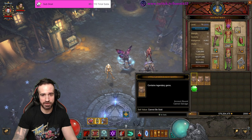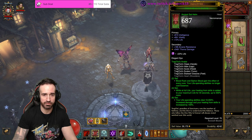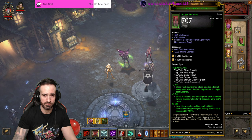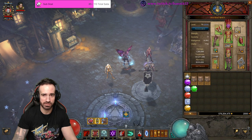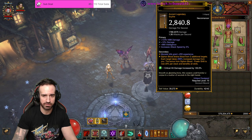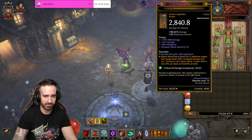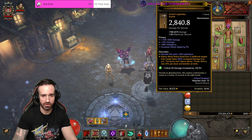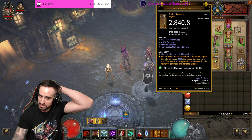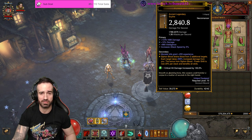I've used the Amethyst gem in the helm slot for more life, and for the chest and pants we're using Topaz gems for intelligence. All of my ancients have been augmented with intelligence as well. Don't forget to socket your weapon — make sure it's at least an ancient or a primal — and put in the Emerald gem, which will increase your critical hit damage by 130%. It's a huge damage increase you don't want to miss out on.